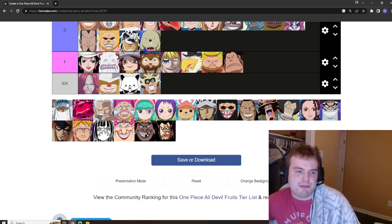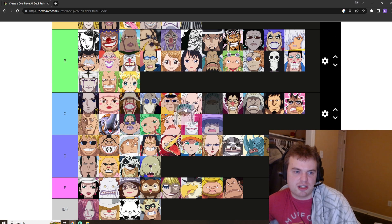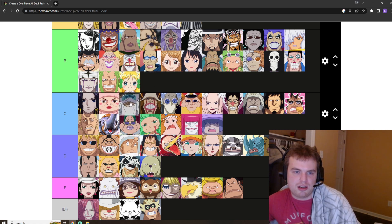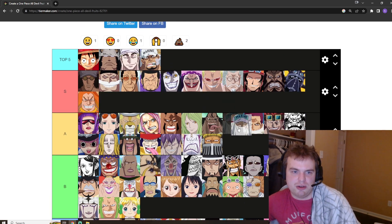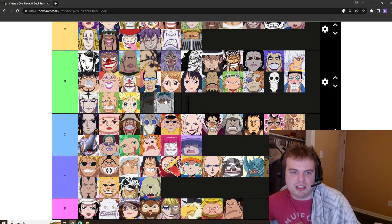I forget this guy's name but he's got the rust power and he rusted the Yubashiri of Zoro's. So he was obviously a threat at Enies Lobby. It's a very capable fruit — good against swordsmen, a little niche though. It's obviously going to be a hard counter to Kid, who I have really high in A tier. We'll put it in B tier, low B. That's a good spot.